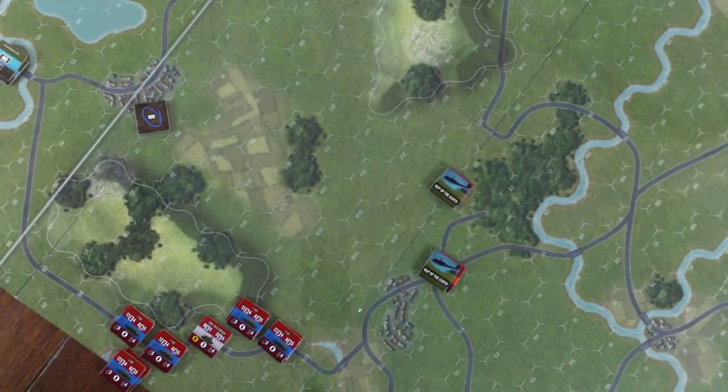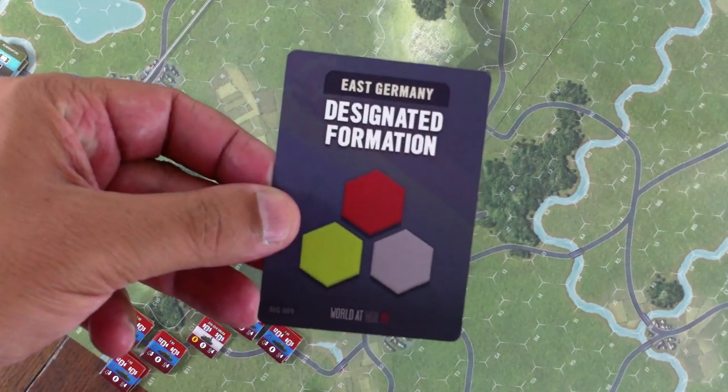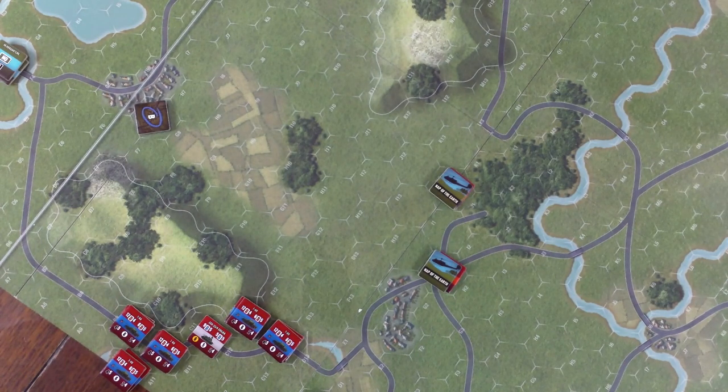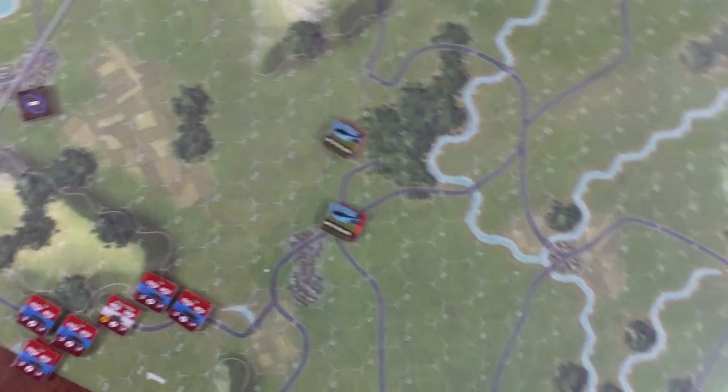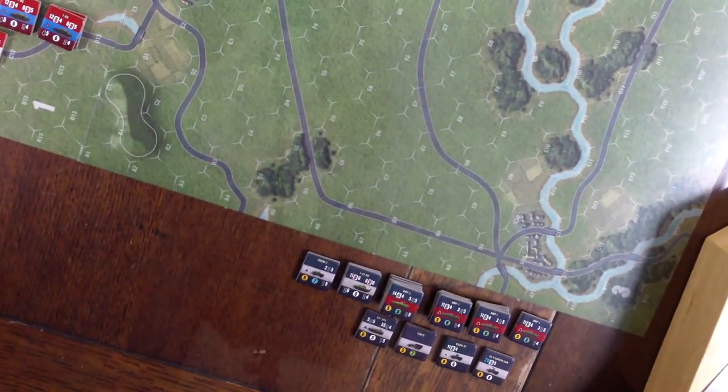We're going to draw a card: Designated Formation. This is basically a wild card. Since it's an East German card, it can only activate an East German formation. I think it's time to bring this bad boy onto the map.